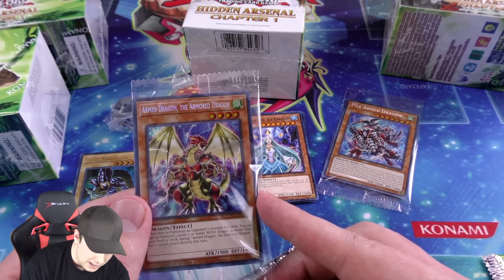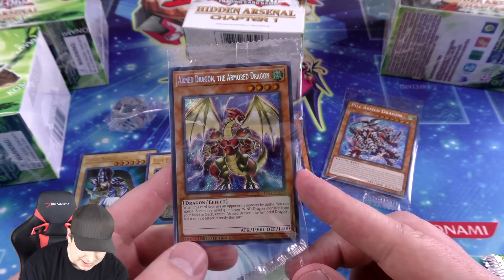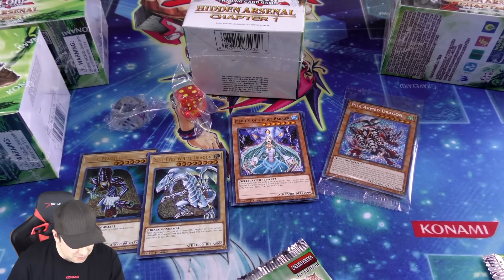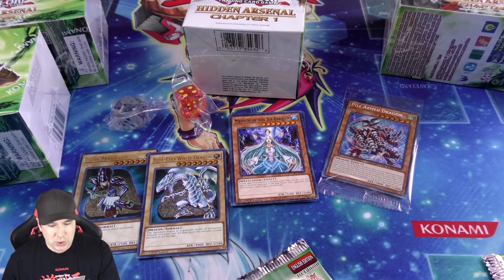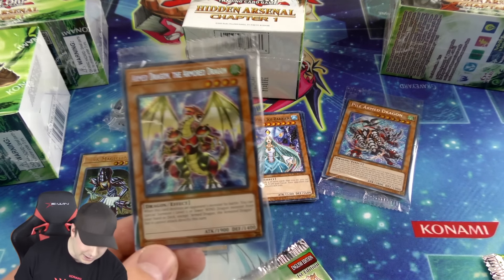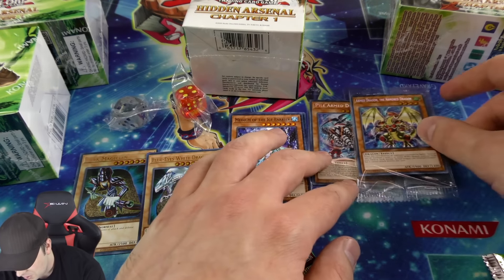There are some new Armed Dragon cards in here — 1900 attack, 1400 defense. When this card destroys an opponent's monster by battle, you can special summon one level five or lower Wind monster from your hand or deck except Armed Dragon, but it cannot attack directly that turn. That is an absolutely amazing card!